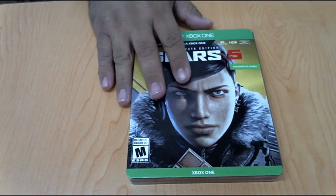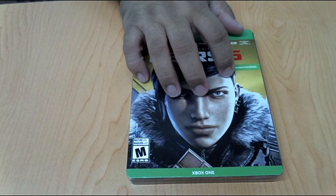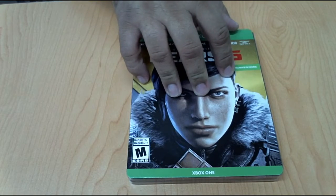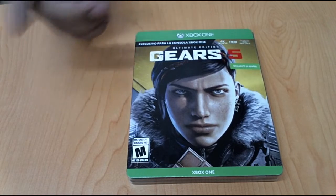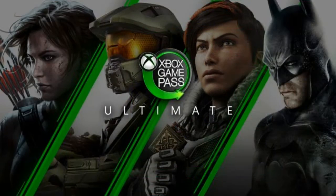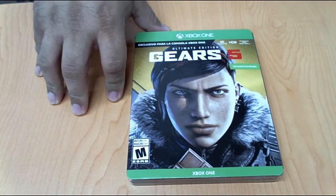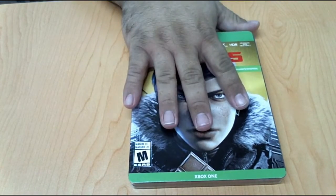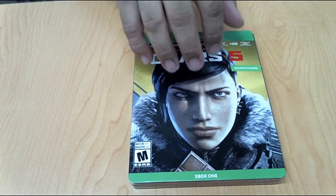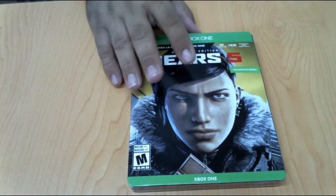Este que tengo aquí es la versión Ultimate. Se pudo conseguir, si acaso apartaste esta edición, desde el viernes 6. O si tenías el Game Pass Ultimate, también lo podías descargar anticipadamente y empezarlo a jugar a partir del viernes. El juego técnicamente sale mañana, que es el 10 de septiembre, la fecha de lanzamiento oficial, pero para todos los que reservamos el Gear Ultimate físico o el Game Pass Ultimate, ya lo pueden estar disfrutando.